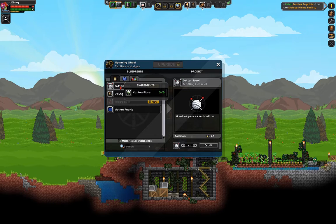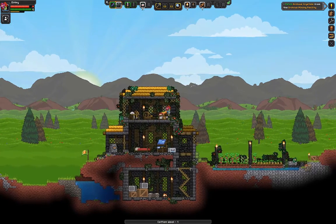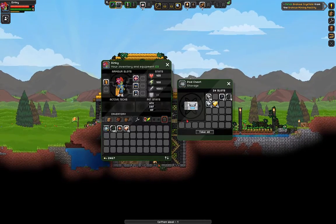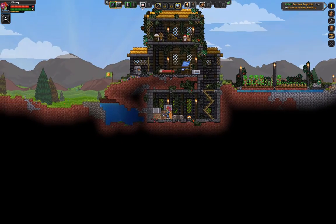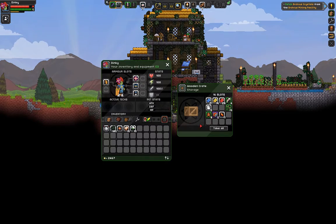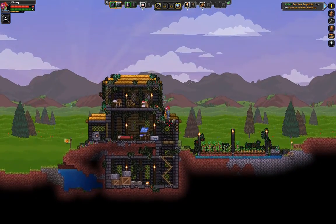Now, let's make a cotton wool thing. Sorry, I thought it was just three for some reason. Let's go and pick up the rest. Three more — yes. We will have just enough cotton.